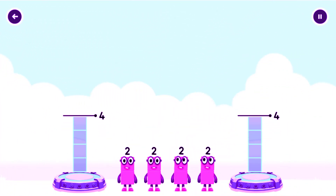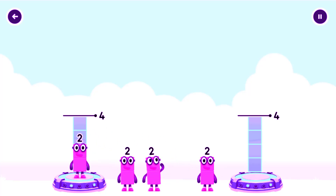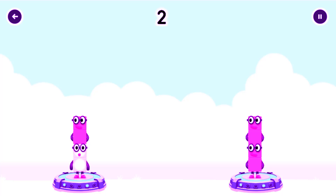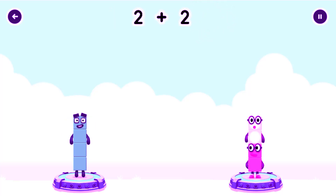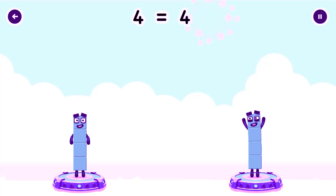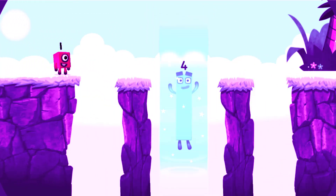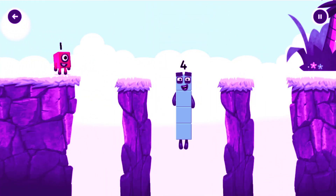Tap here. Share the number blocks evenly to make two groups of four. Two, two, two, two. That's right! Two plus two equals four. Two plus two equals four. Four equals four. I am four — have we met before? Good job!